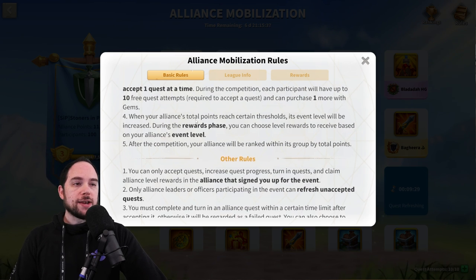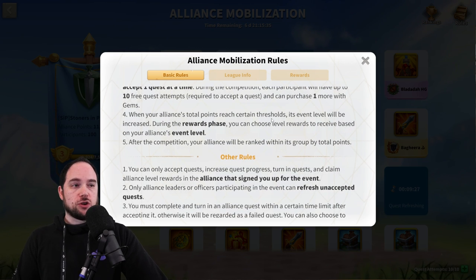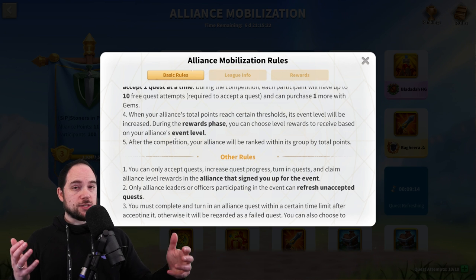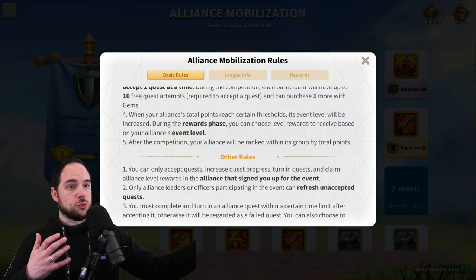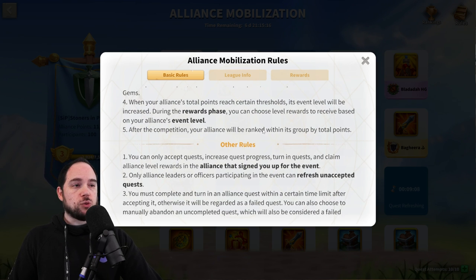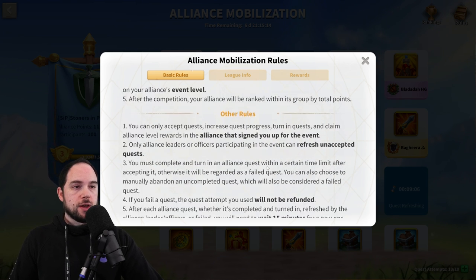When your alliance's total points reaches certain thresholds, its event level is increased. During the rewards phase, you can choose level rewards to receive based on your alliance's event level. So again, you accumulate points, your alliance gets more levels, you get more rewards with each level that you get. And then after the competition, your alliance will be ranked within your group.